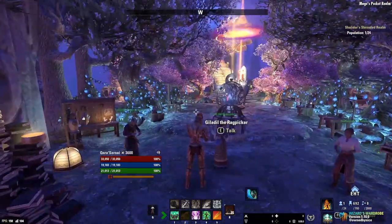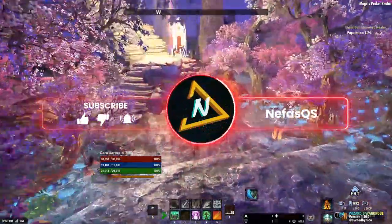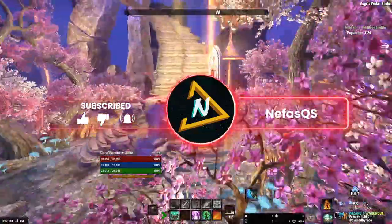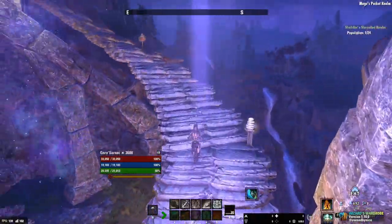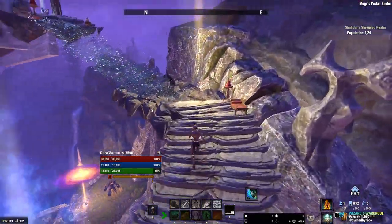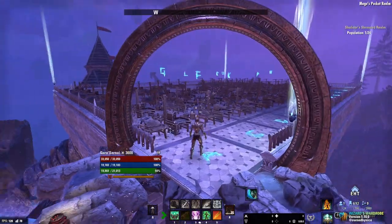Let's say you own a guild, or you help a guild out by providing one of your residences or your primary residence as the space for crafting stations. The ones I'm about to show you are the main reason why guild masters or people who contribute to the guild do stuff like this.